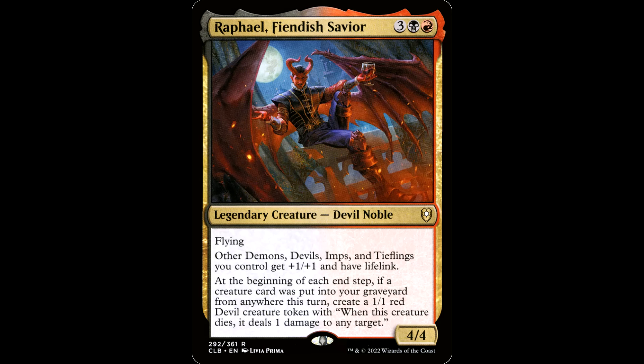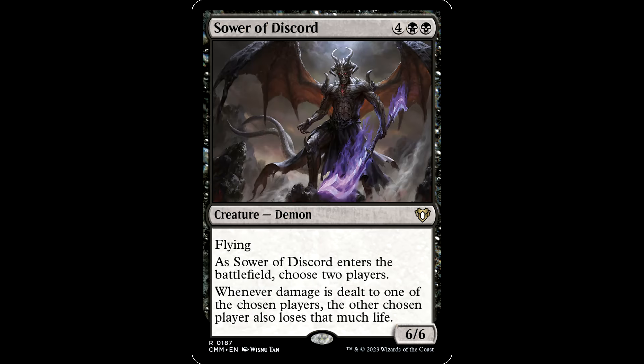And while not a demon himself, we have Raphael, the Fiendish Savior — he's a devil noble, 4/4 with flying. Other demons you control get +1/+1 and have lifelink — also devils, imps, tieflings, all that stuff. At the beginning of each end step, if a creature card was put in your graveyard this turn, create a little devil token. The lifelink is the bomb on your commander.